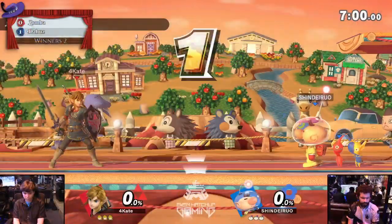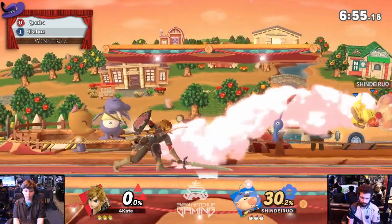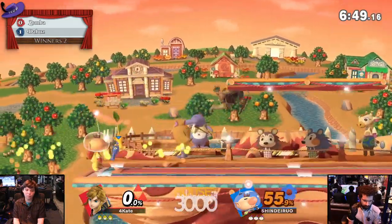You don't want to pull a Kofi — where you get a win and then switch to Sheik. What are you doing? His Sheik is nice, but not nice enough. Let's talk about the other characters we got on stage: Link.